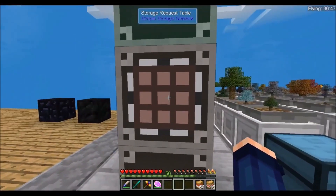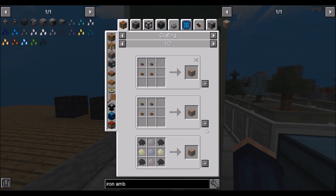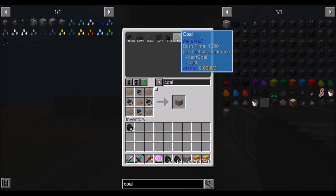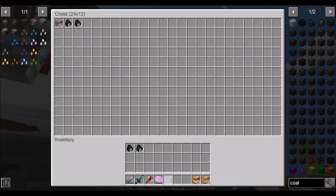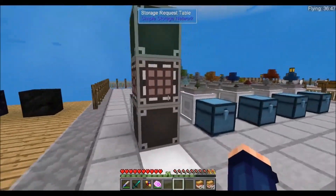I got the storage request table, and the first thing we're going to do is get some iron amber. I discovered that if we get a stack of iron amber and four stacks of coal and put it into the smelter, this will mix together — we have to wait a moment — and it will mix and make steel. I've already made some steel in preparation for making some of these mechanism machines, so we'll just go ahead and let that cook.